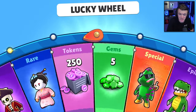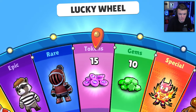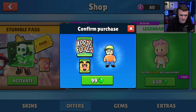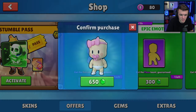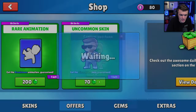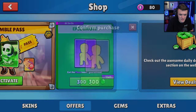Lucky Wheel — 25% chance for a skin. First lucky wheel spin on this brand new account — could get a special! We got 10 gems. We got the April Fool skin! Baby Doll legendary for 650 gems. Disco Dylan. That's all the skins — I'll buy those as well since I don't have them.